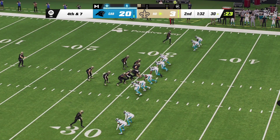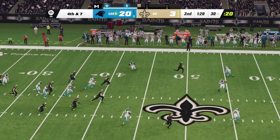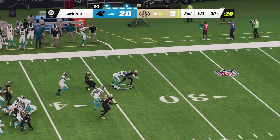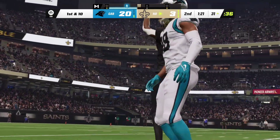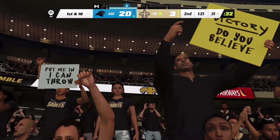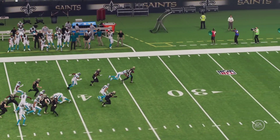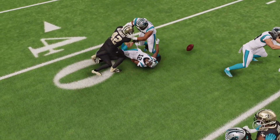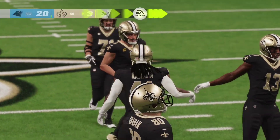Here comes the Saints punter — he gets it away. No — Smith lost it! The return will go to the 31-yard line. I remember sitting in special teams meetings where the coach would always say you better treat this just like you play offense or defense — it's a big part of the game. And we just saw evidence of why, right there with that fumble. After turning into what was going to be a pretty decent return, now the defense has to try and slow them down.